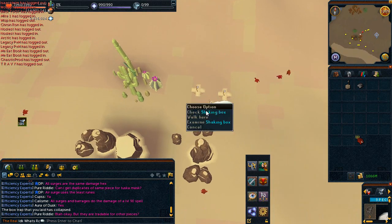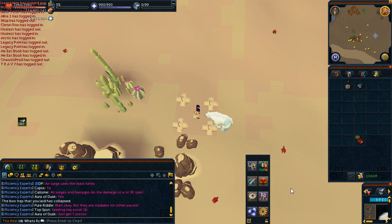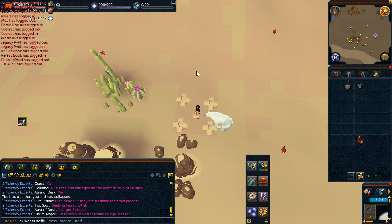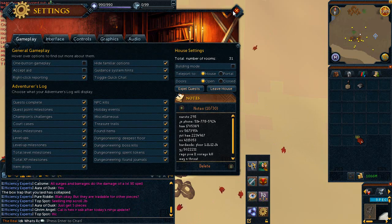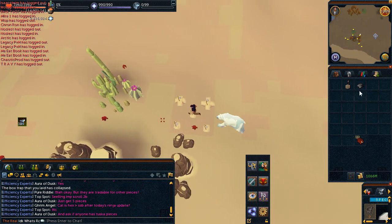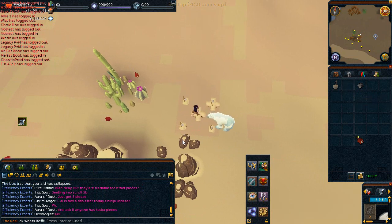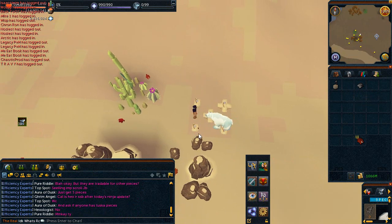The reason I'm rushing this video is to release it while prices are still high. One more tip about the arctic bear: you don't really need to lure it. If you go into options, there's a setting called 'Hide Familiar Options' — this means you won't be able to accidentally click on it, which is very handy when training. I hope you liked the video — see ya!